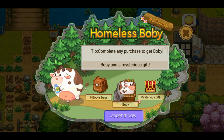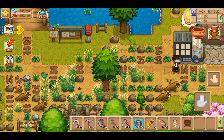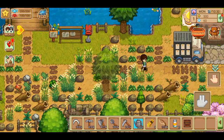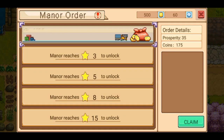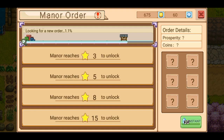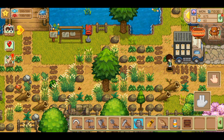Homeless Bobby — complete any purchase to get Bobby. We're not doing any purchase at the minute, this is just a bit of a review. I'm trying to go this way. Oh, can I collect those coins? Claim — 175 coins. Excellent. Let's move on.